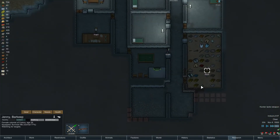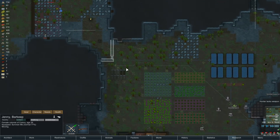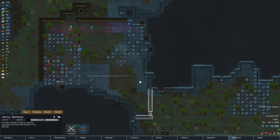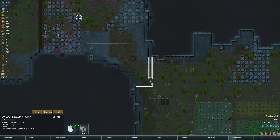Might be in a little bit of trouble here. Jenny, come over here. Turret blew up. Damn it. Look — they're hanging out out of range of the turret. Headshot. One of them died at least. Maybe we can get them to flee before it becomes too much of an issue.